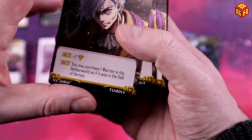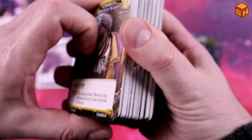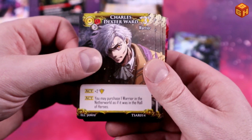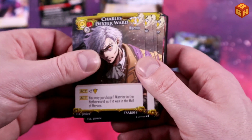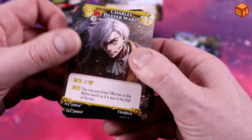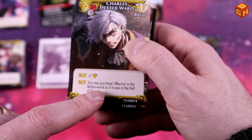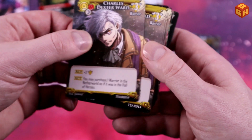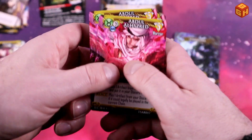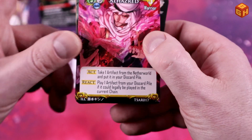Then we have Charles Dexter Ward, who can get you two buying power. Companies often use thematic terms which once you've played a lot you get used to, but I haven't quite got them all in my head yet. He lets you purchase one warrior in the Netherworld as if it was in the Hall of Heroes - really cool.